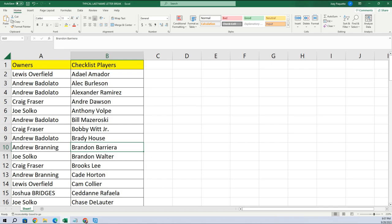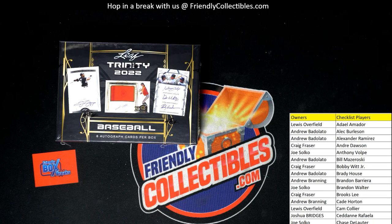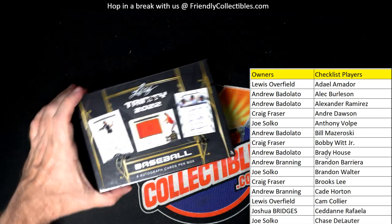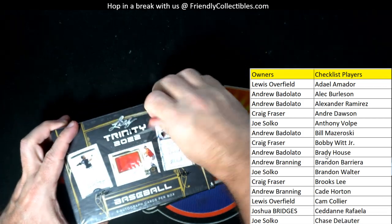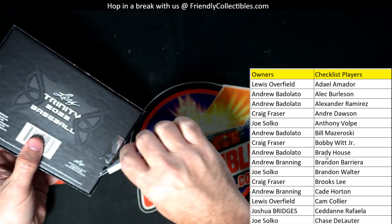All right, let's go ahead and alphabetize this list and put it on our main screen. Whenever we pull a guy, since the list is alphabetized it's easy to just scroll down and find them. Good luck guys — let's pull a good one. Leaf Trinity Baseball is up next. Gonna be a good break — let's pull some heat out of here.